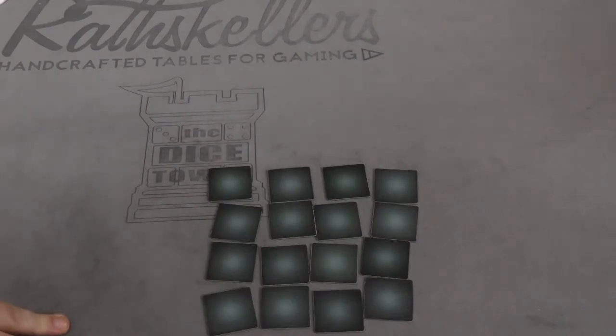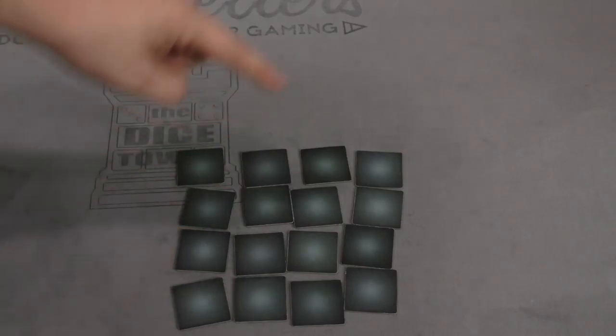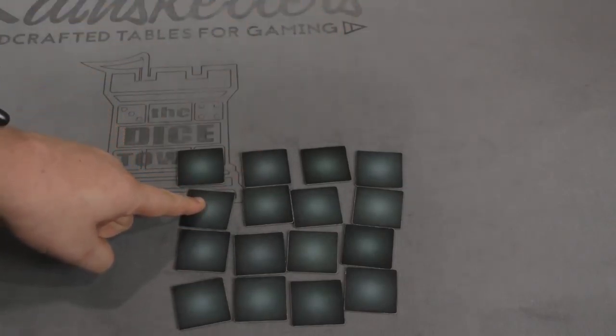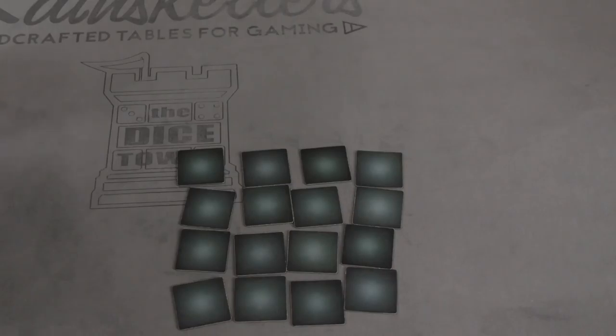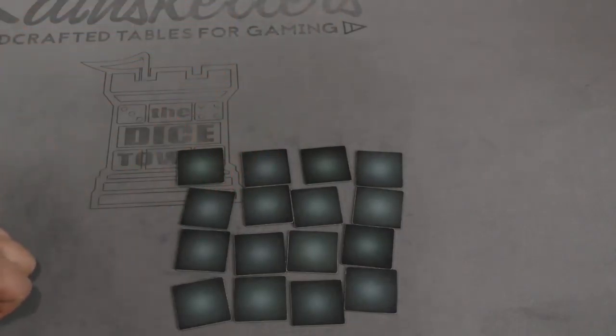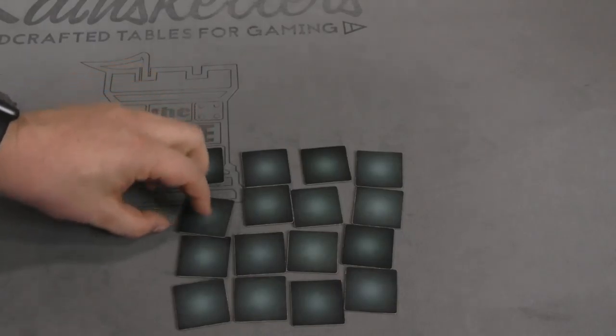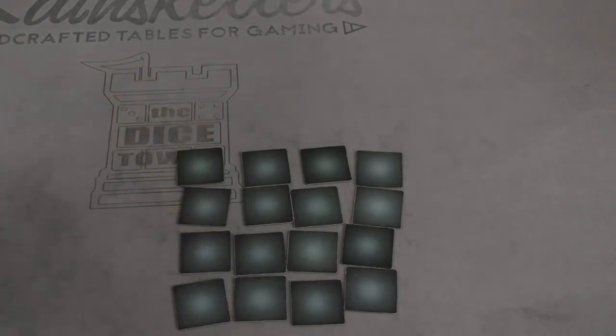To play this game, we're going to be playing a little bit of memory. One person goes first and the person to their left is going to say, 'Tell me about this tile here.' You can name as many attributes as you can think of. There are three different attributes: a number, a color, or a symbol. I'm going to go with red. Okay, it's blue. That wasn't very good. So I get no points.